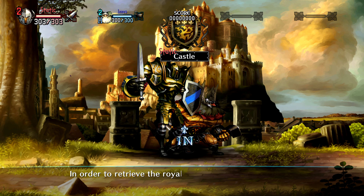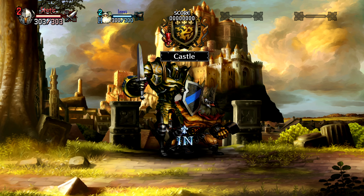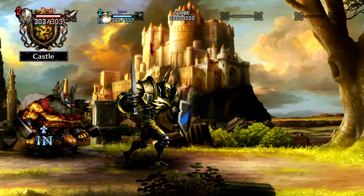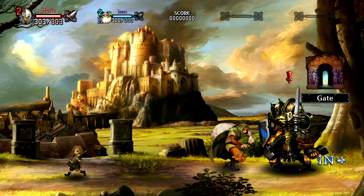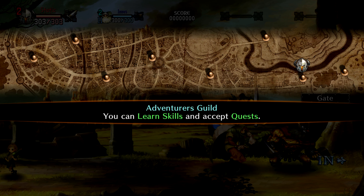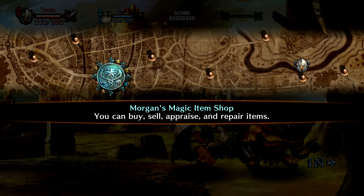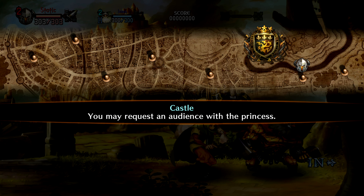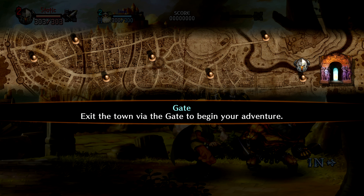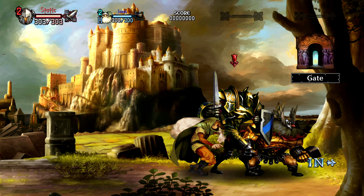In order to retrieve the royal scepter, you chase the thief into the ruins of the old capital. It didn't say which way to go, so let's pop open the map. We've got the inn, the temple, magic item shop, old tower, adventurers guild, the castle, stables, and the gate. Since we don't see the old capital here, we're going to go through the gate and hopefully find it outside.